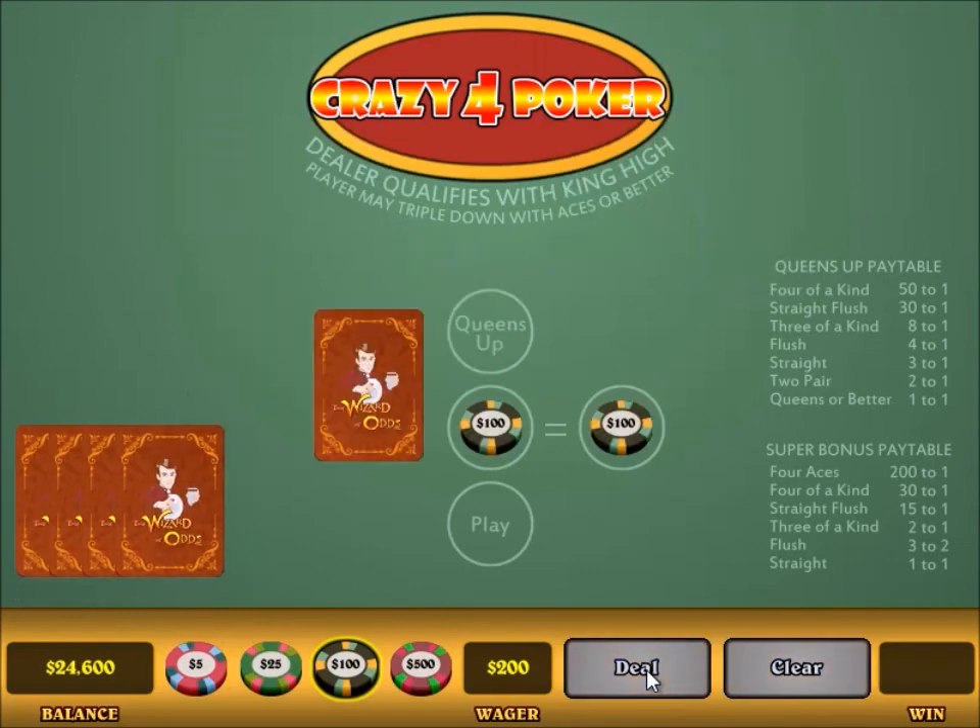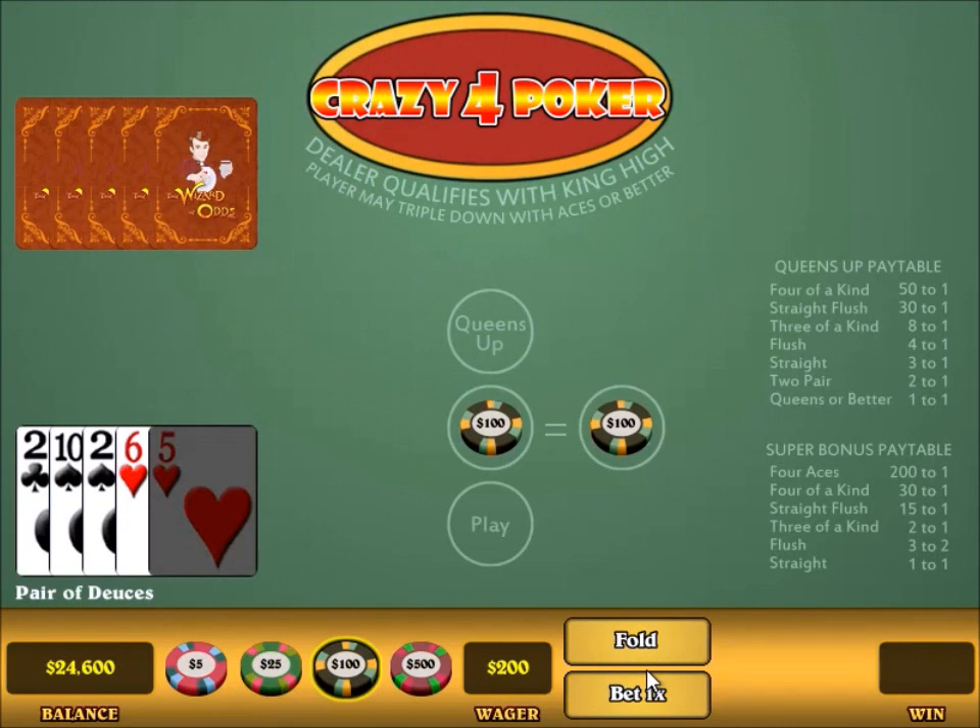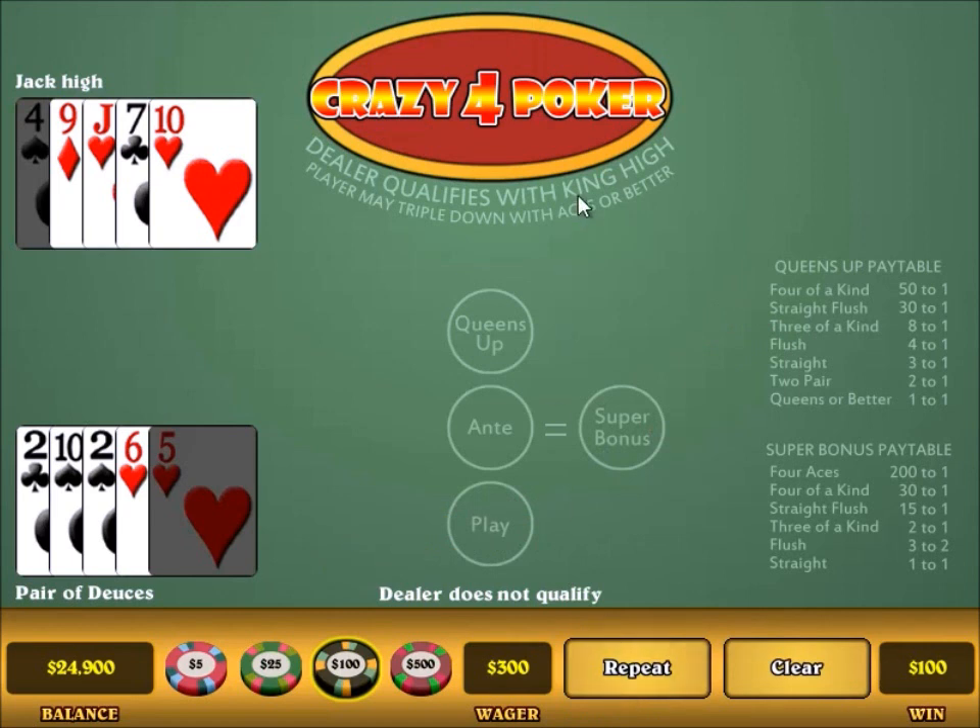So let's try again. Here I have a pair of deuces, and this is worth making the play bet. So I'm going to click that. As it says on the felt here, the dealer needs at least a king high to open or qualify. If the dealer does not qualify, then the ante bet will automatically push and then you will still go against the dealer. So I beat the dealer. My pair of deuces beats the dealer's jack high. So my play bet wins even money. The ante was a push and the super bonus is also a push, so that's why I won back $100.